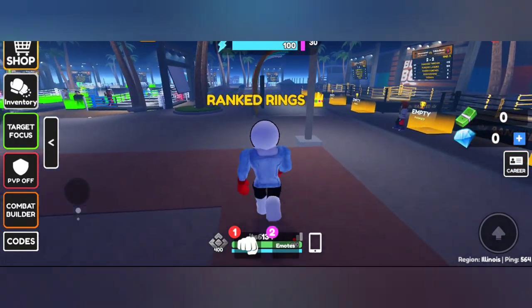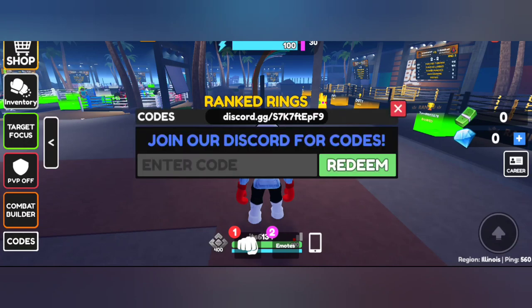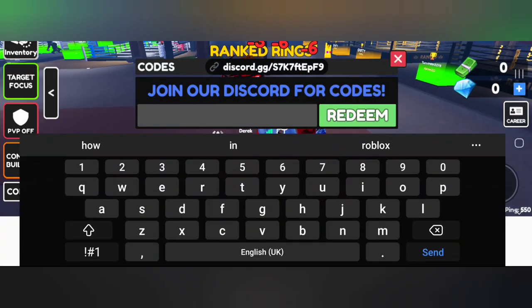To redeem the codes, you can see on the left hand side at the bottom you have a codes button — tap on it. Our code for today is: